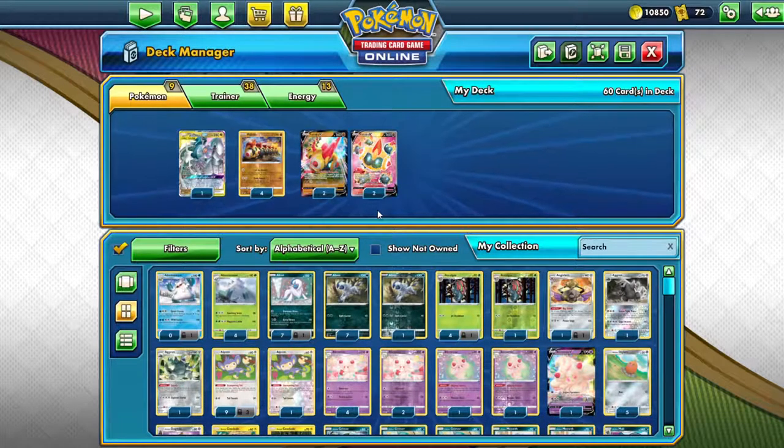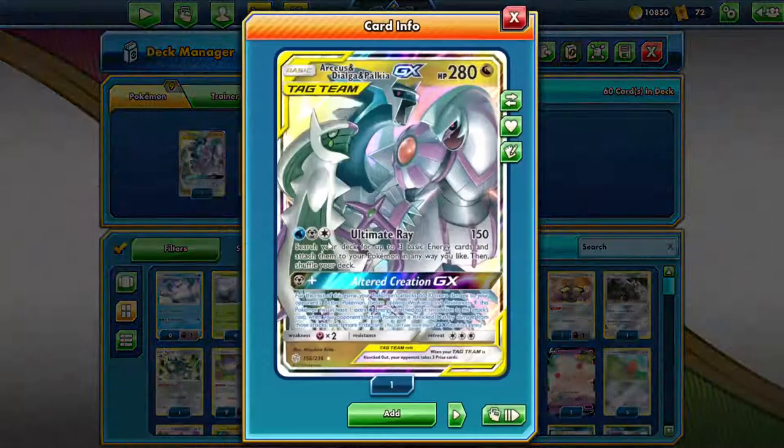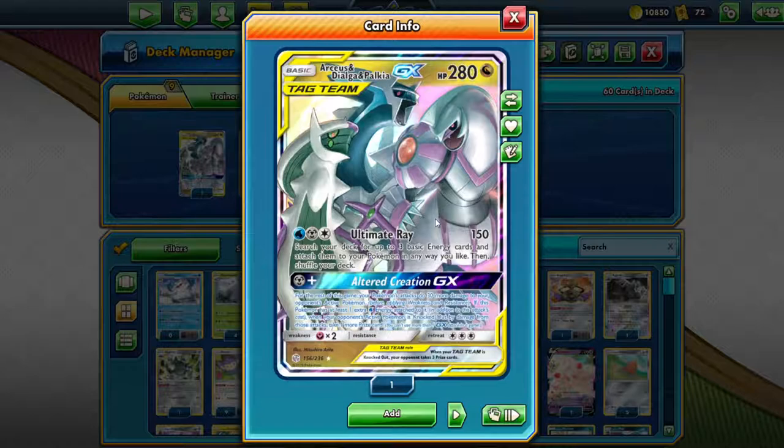Because everybody just uses the Phalanx deck, I decided to add one extra card, which is the ADP. A lot of people know that this card is very overpowered and they usually use it with Zashian V. If you don't know what that card is, you'll see it. It's one of the very meta, very powerful decks that you can use, so I decided to add this.